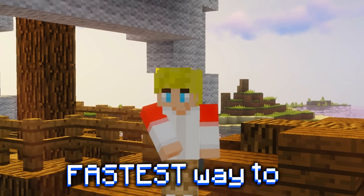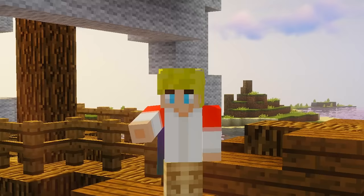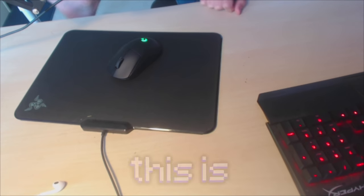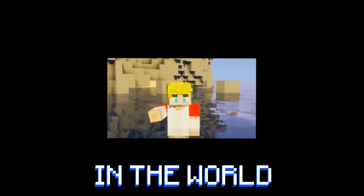For years, people have tried to figure out the fastest way to click their mouse. Some tried jittering their fingers — I broke my fingers. Some tried pretending to be a butterfly — I could butterfly click, oh my god! And some even tried to use their feet. This is the best way to click your mouse. But there is one way that is superior to all others, that can get you the highest CPS in the world. And here it is.